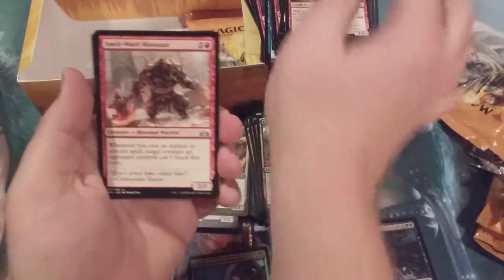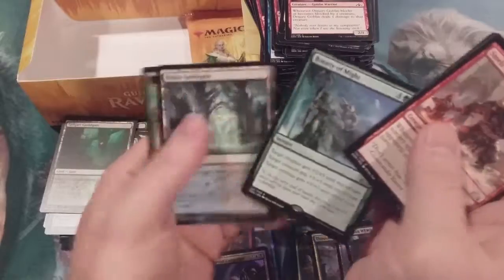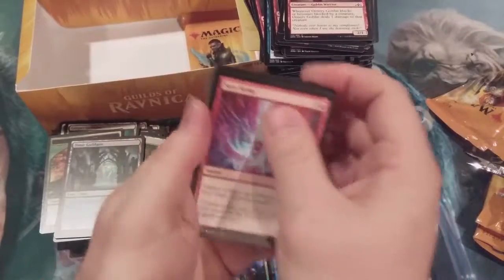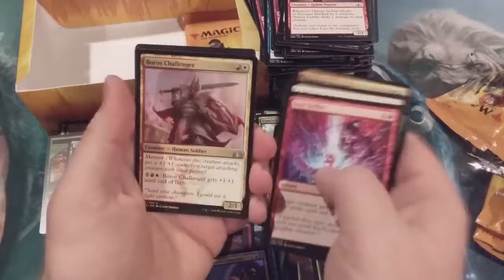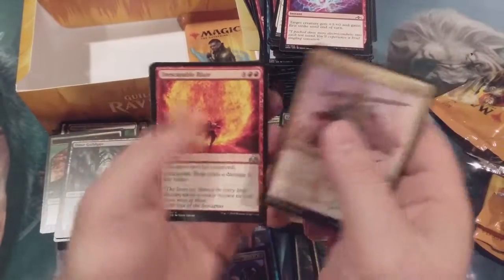We got a Minotaur, a Spy Bug, a Creeping Chill, and a Bounty of Might. Two packs left — two packs left — and we have not gotten one stinking shock land. Are you kidding me?